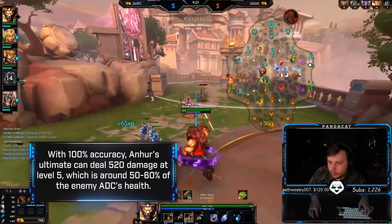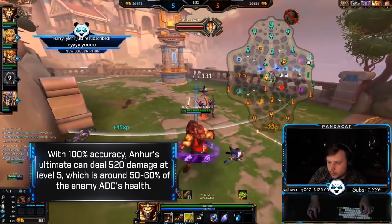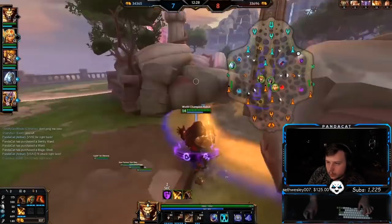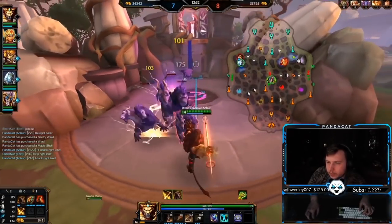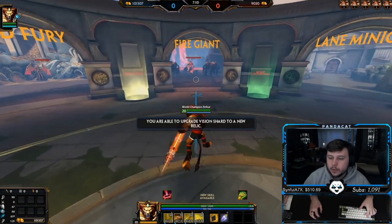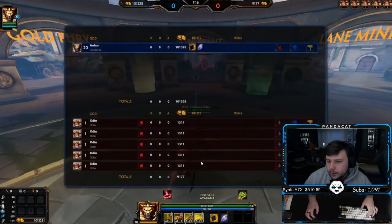This means you should be throwing this ult out as often as possible. It makes for great windows of opportunity to solo people, get wave pressure, steal objectives, whatever the case may be. The biggest mistake I see Anhur players make is not using the ult as often as possible. 75 seconds doesn't seem like a lot of time, but considering how much can happen in that window, use it — don't feel upset if you miss it, just get used to it.